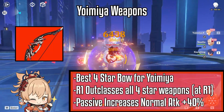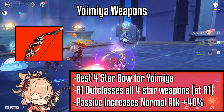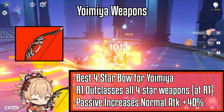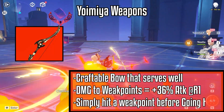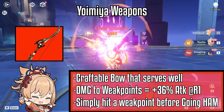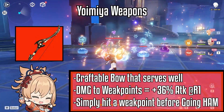Yoimiya is born to use Rust, so don't let it collect dust — use this weapon if you don't have any 5-star bow. At R1, it easily outclasses all the 4-star weapons. The passive increases normal attack damage by 40%. The Prototype Crescent can shine really well amongst the 4-stars. In the chance that you don't have Rust, Prototype Crescent comes in second. At max refinement, you get 72% attack for 10 seconds once you hit a weak point, and this can easily be retained for the duration of Yoimiya's elemental skill.